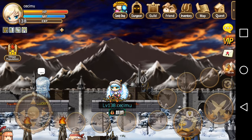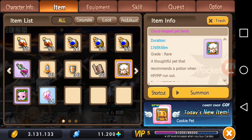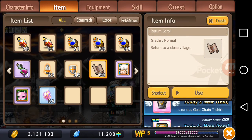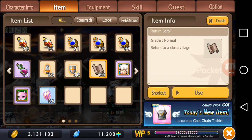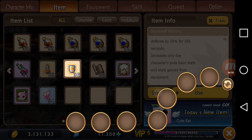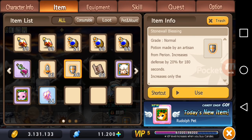Here you can see that I've cleared all the skills out of my shortcut keys. There are many things that you can add to these shortcut keys. The basic things are skills and potions, but there are also things such as pets and return scrolls. As long as an item has the shortcut function, you can add it to your shortcut slots.